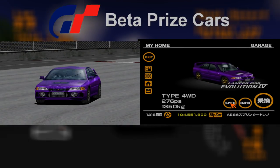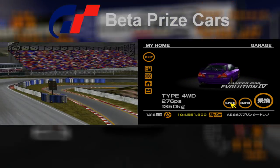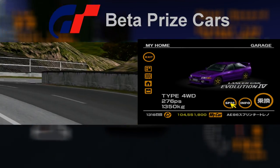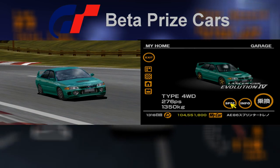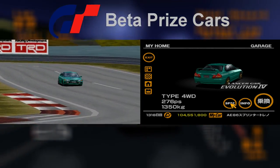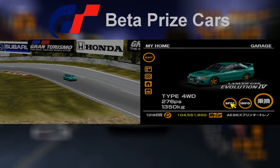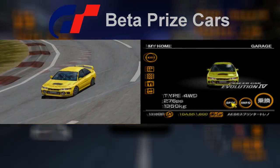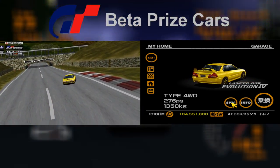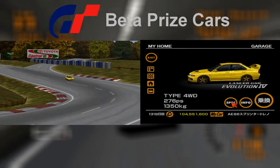Let's move on to the four wheel drive challenge. The first of two prize cars awarded for placing first in this championship is the Mitsubishi Lancer Evolution 4. The purple color scheme remains the same but its rims are the same as on the standard Evo 4. The green and yellow color schemes are also the same, with the same grey wheels on the trial version. The rims were replaced with much more interesting five spoke gold wheels before the final build was released — likely changed to make these cars more of a prize.